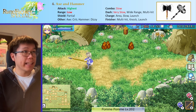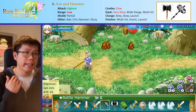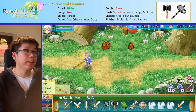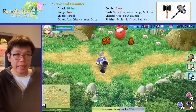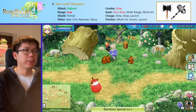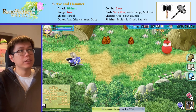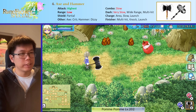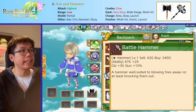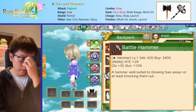Next up is the axe and the hammer. These are under the same category in the forging; they have the exact same weapon combos but slightly different traits. In general, axe and hammers have the highest attack in the game — higher than any other weapon — but their range is very, very low. They also get partial shield bonuses, and as I said, partial is still very, very good. Axes tend to give you bonus critical — this one will give you 5% critical — while hammers have bonus stun and dizzy.